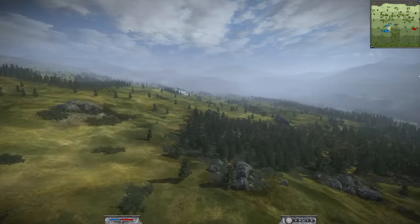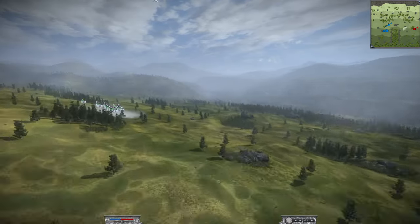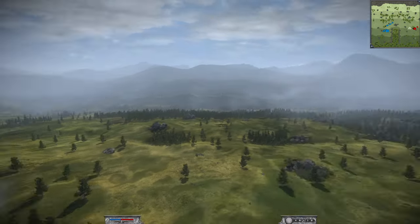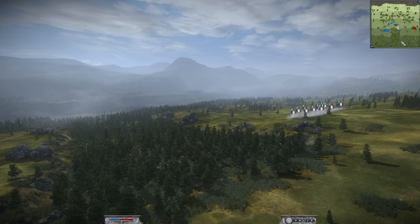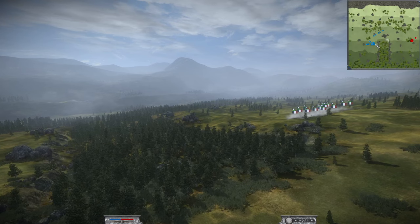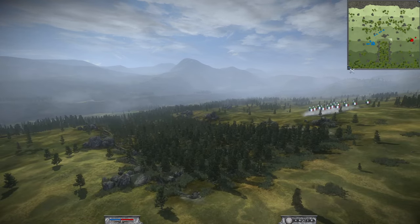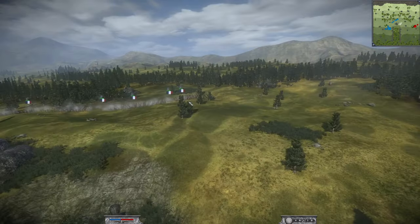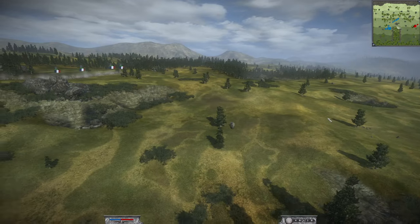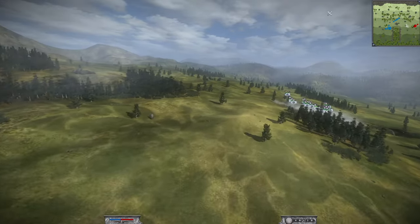Carl is going to be fighting on the Savoy Hilltop against the Prussians as the French. Savoy Hilltop is a very weird map where you pretty much start either side of a big canyon on the way up the hill, and it's going to be another glorious battle as his chasseurs à cheval are moving forth towards the enemy already.